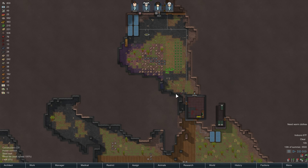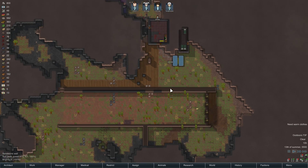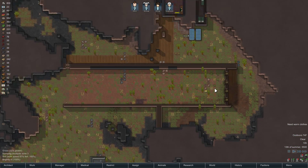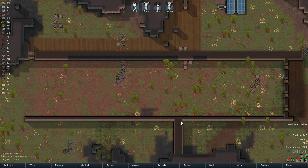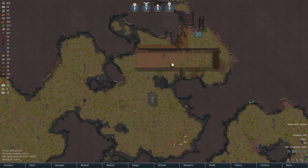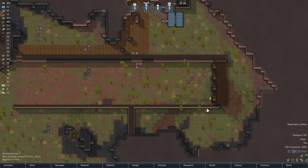Hello, I'm Jomaka and welcome back to RimWorld Alpha 16. We're back with our super colony and we started to get this kill zone set up. The idea behind it is the enemies will want to come in through here and then go through this way, but we'll have all our guys set up here just shooting them down.